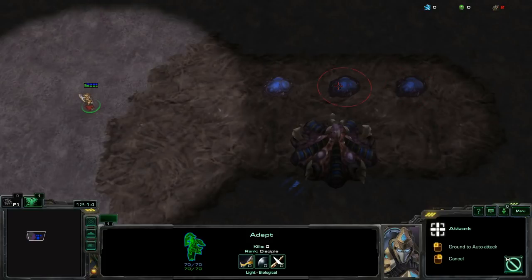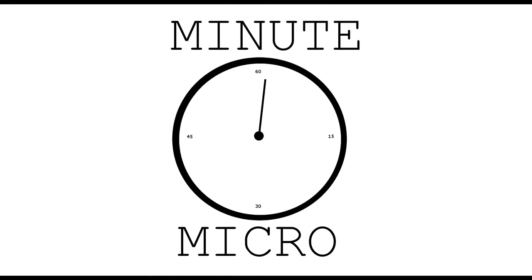A hydralisk den has a larger circle than an infestation pit. A nidus, however, is the same size as the infestation pit. I hope you found this helpful and I encourage you to experiment for yourself to find the size of the selection circle for different structures.